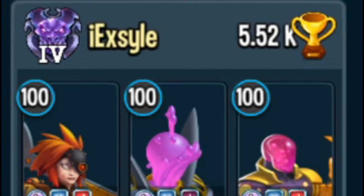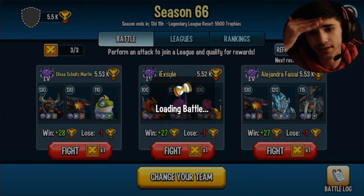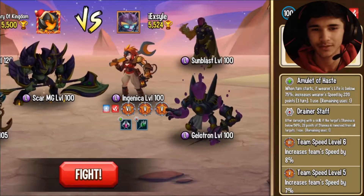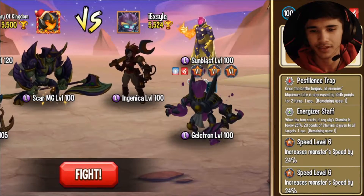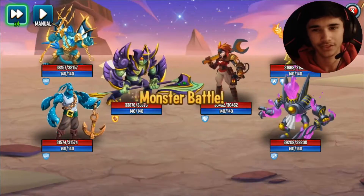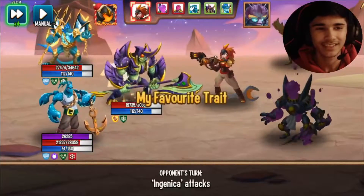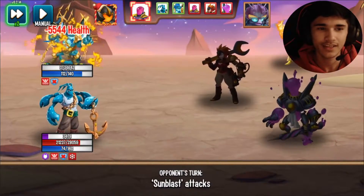We're going up against this player. He has Galatron, Ingenica — she came out like last year, 2018 or 2019. Galatron I believe was a race monster. Sunblast is a race monster and was one of the best. Of course he took the first turn — please charge up. He used his best skill right away, that is so annoying. I'll put it at 2x speed. My attacker is down.